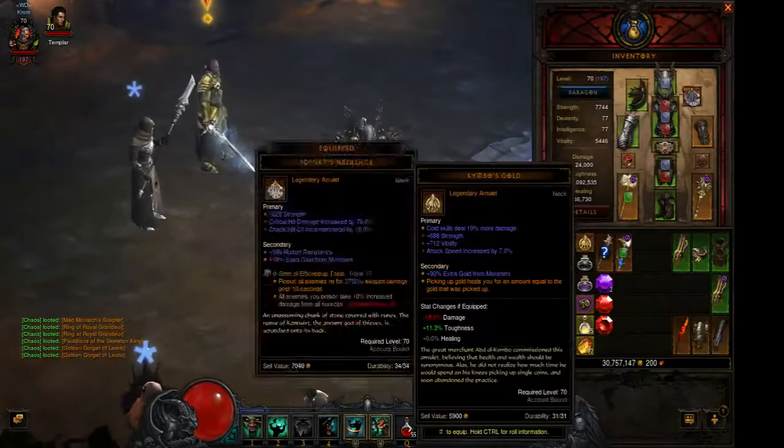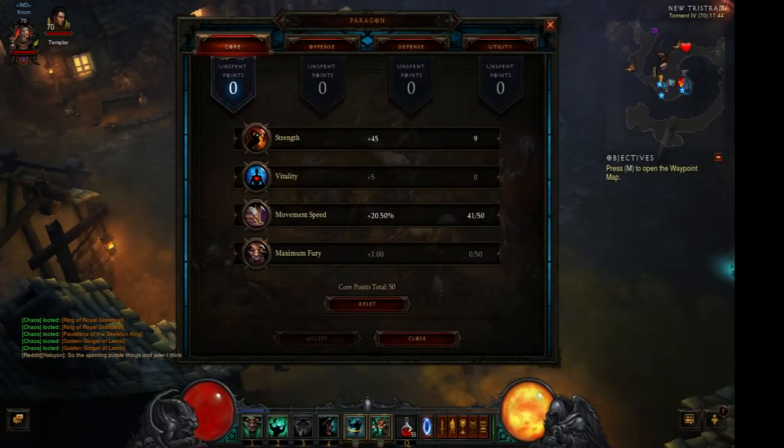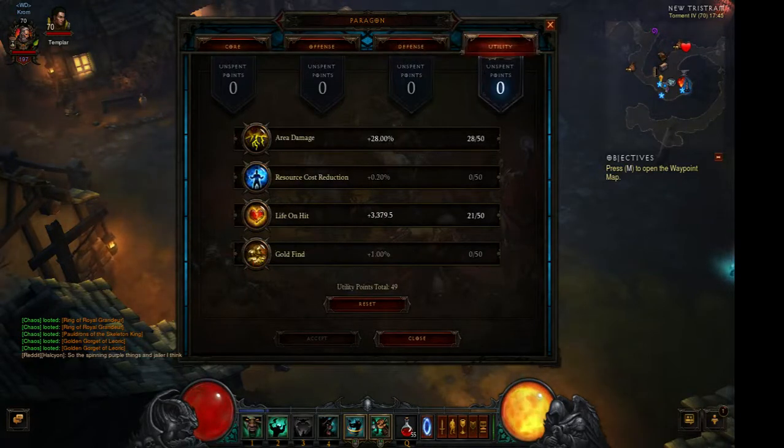Let's check out the Paragon levels. I'm using a 4-4 Core split, taking Strength and Movement Speed — I prioritize Movement Speed. For Offense, I'm taking Crit Chance and Crit Damage. For Defense, I invest in Resist All. And for Utility, I'm taking Area Damage and Life on Hit.